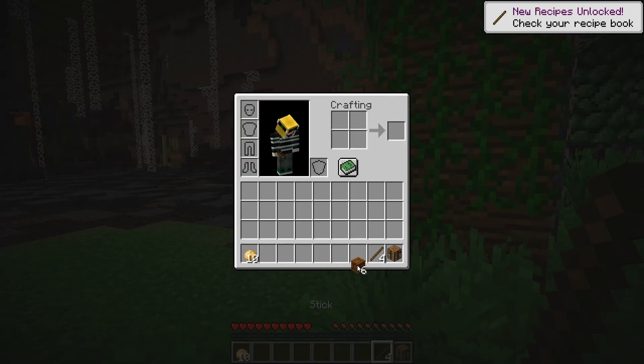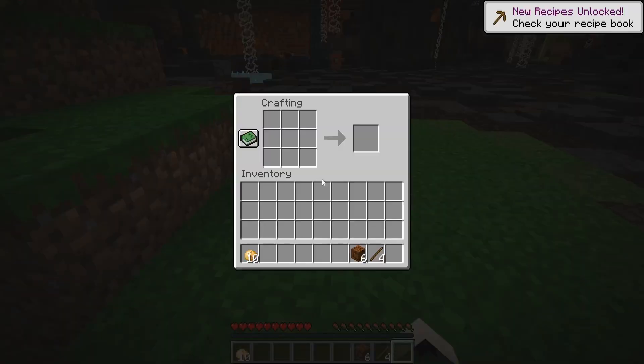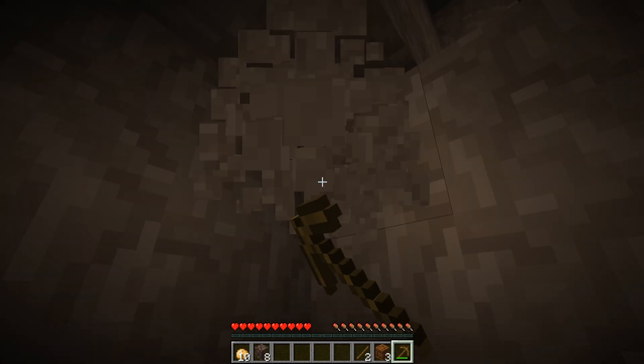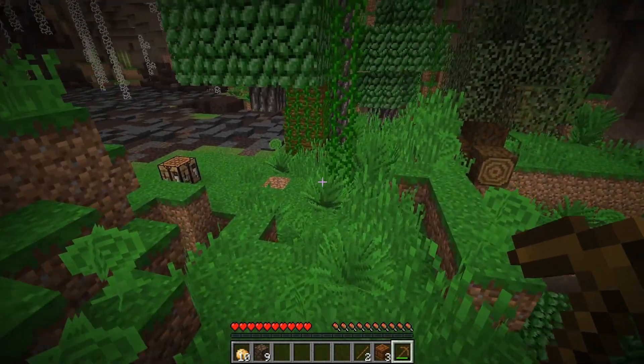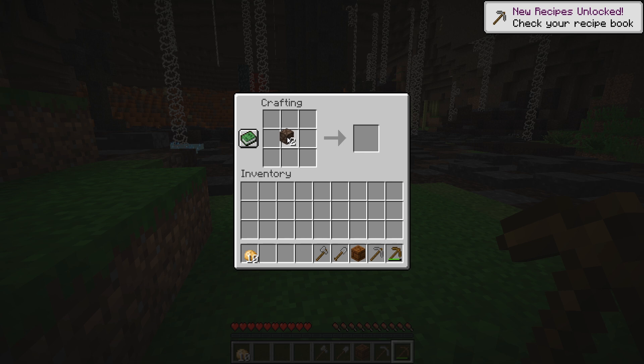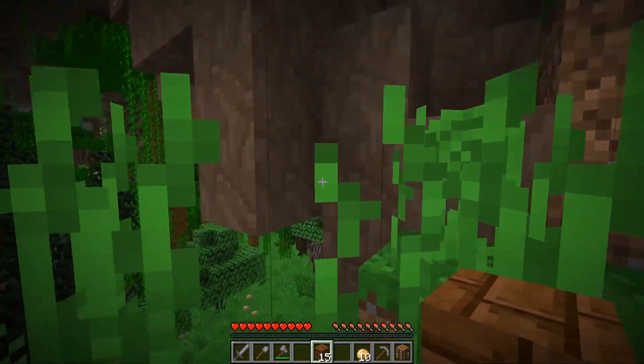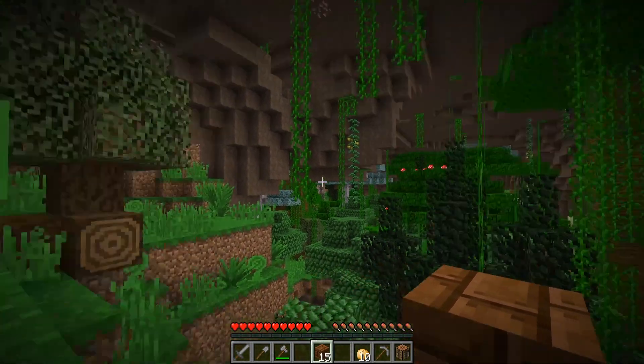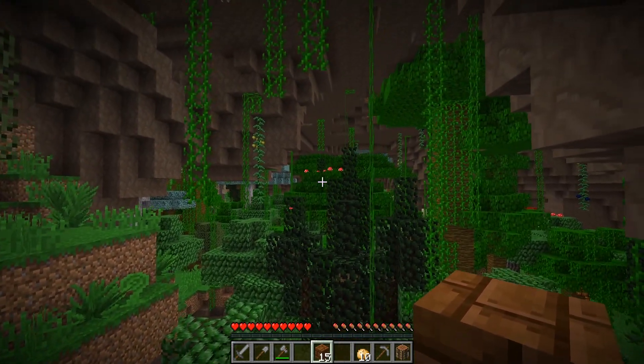I used mahogany wood to make a crafting table and a wooden pick, then started mining what looked like stone. I got nine pieces of what was supposedly undercobble, and I made myself a stone pick, shovel, axe, and sword. I was a little better off with these tools, but they definitely weren't going to last long. I spotted what looked like iron ore, so I was going to go for that next.